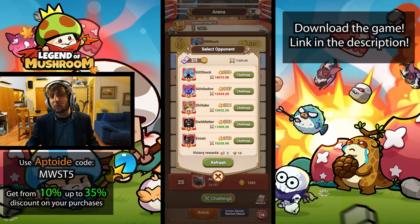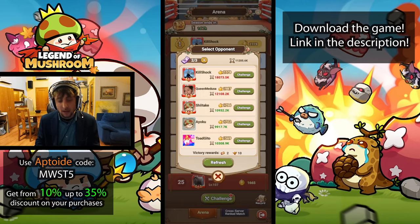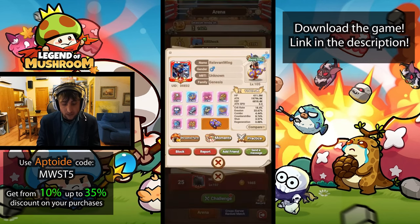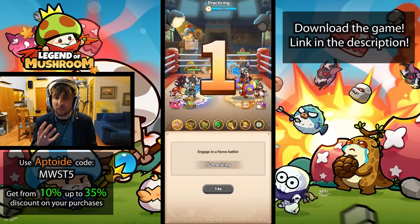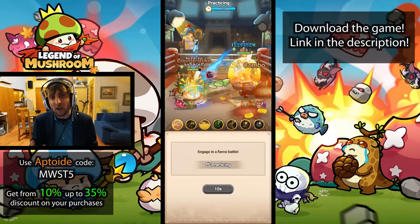At some point you may not be able to climb higher based on your power level, but if you are still winning and can afford to buy some tickets, doing so will also speed up your growth. If you're struggling to find opponents you can beat, just refresh a couple of times — there is no penalty to refreshing infinitely. You can also go into someone's profile and do a practice session first to see if you can actually beat them before committing to a real PvP battle.